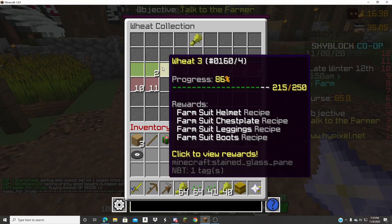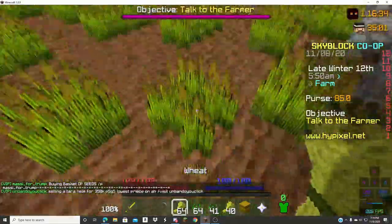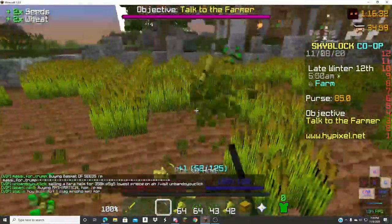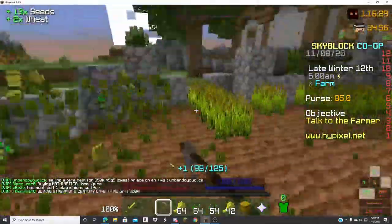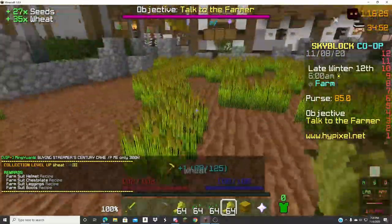It's hay blocks, it's just hay blocks. Oh is it? Wait, we don't even have the recipe? Yeah, I know, we gotta get it — that's why we're farming this wheat. But also for the bazaar.